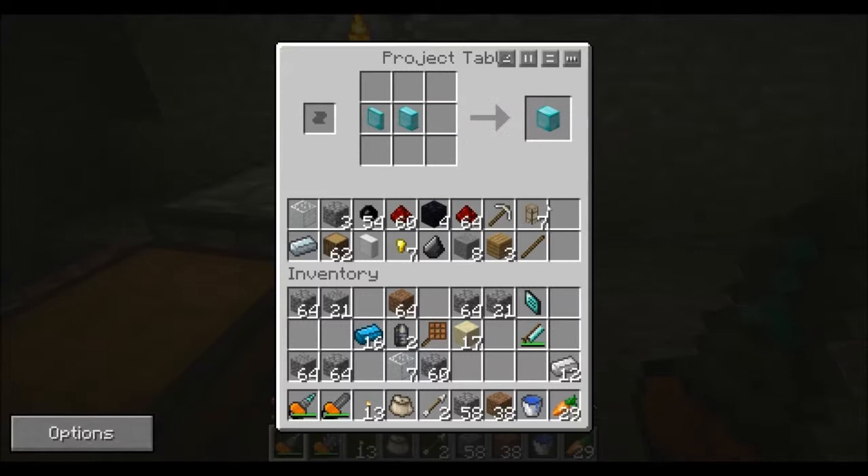I can actually turn the rest back into diamonds and get six of the nine diamonds I put into it — two were put in here and one was lost as waste. Now that we have the draw plate, I will off-camera make all of the intermediate steps and get back with you when I'm ready to make some of the motors and such.